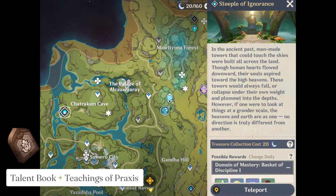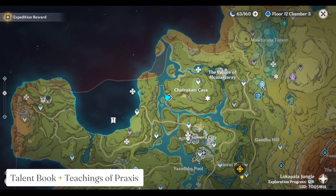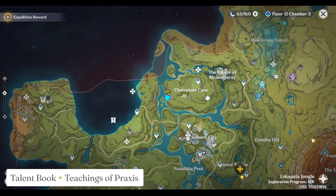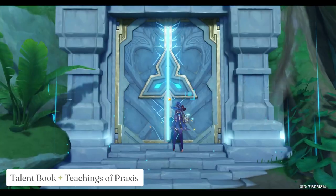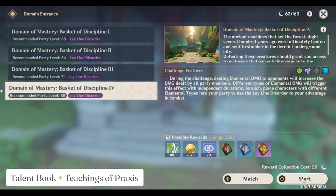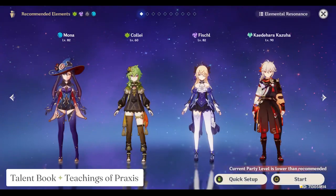The next material is the Teachings of Praxis, so spend your Condensed Resin today on the Teachings of Praxis domain, because today is a valid day for it, along with Saturday and Sunday. It's overall fairly easy — this party I'm using isn't leveled up at all, only Kazuha — and they did a good job, it was really quick.